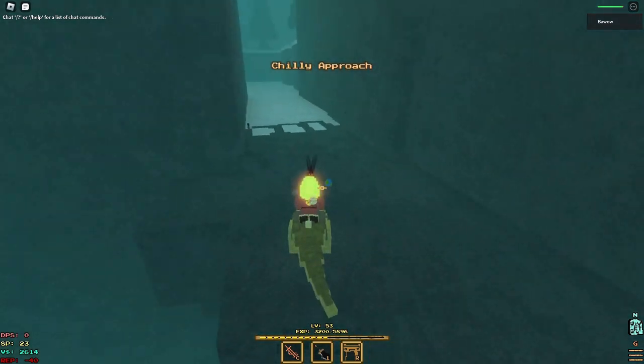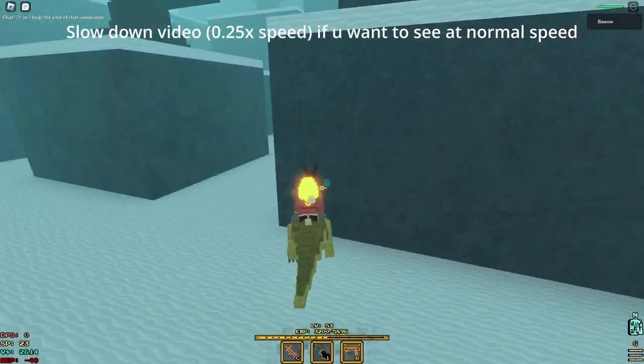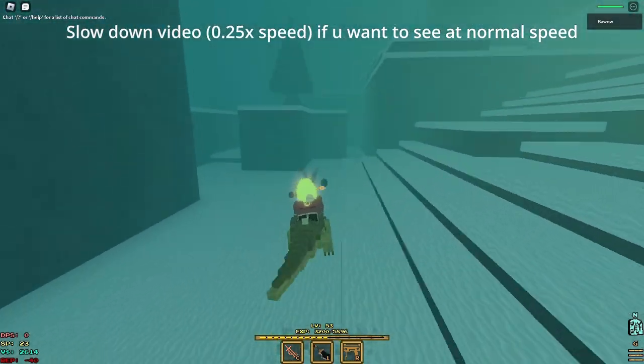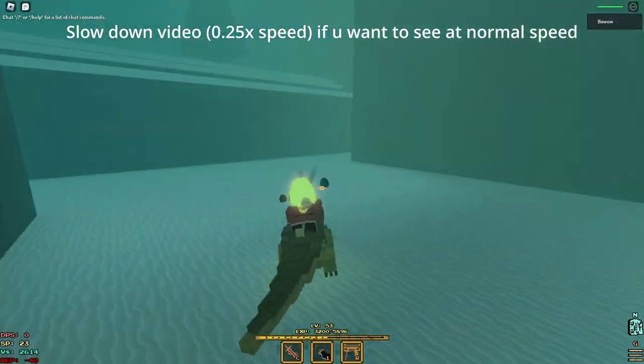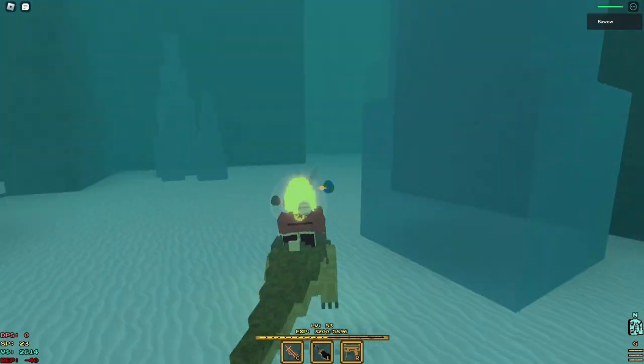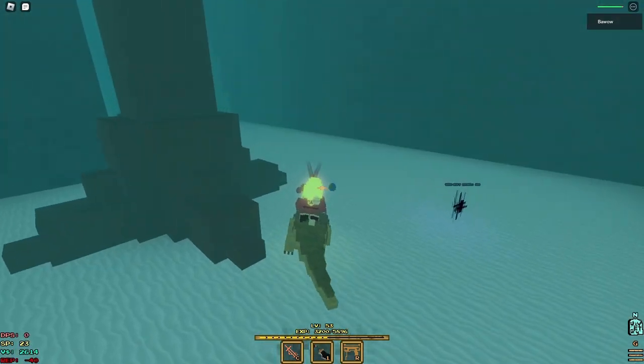Once you're here, this is the entrance of the tundra and you just want to go through here and take a ride. And here is the tundra void rift — you do need to be level 30 for this.